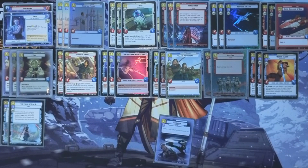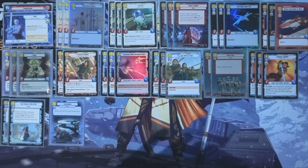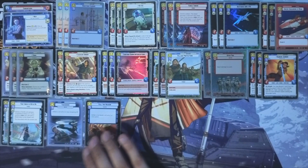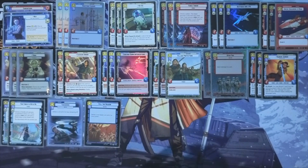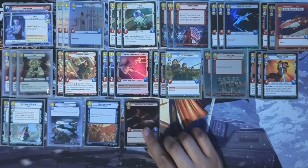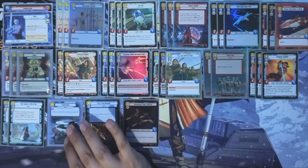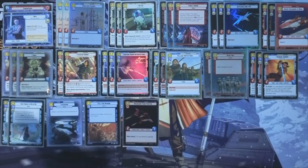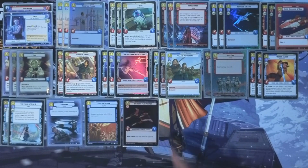We've got one copy of Takedown and one copy of Fell of the Dragon — just to have a diverse set of removal to hit different things. There's also a Disabled Fang Fighter in here just to hit upgrades — a little one-of to add to the removal suite. There are more copies in the sideboard, but I wanted just one in the main deck.